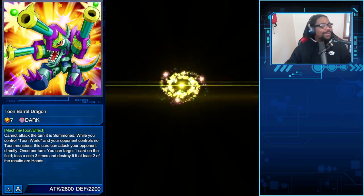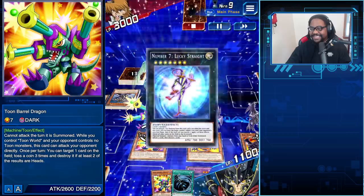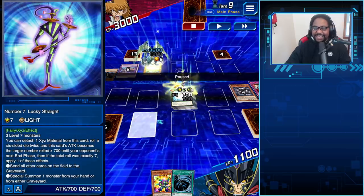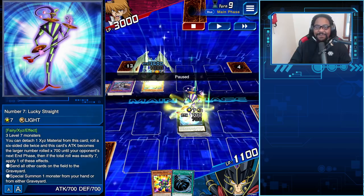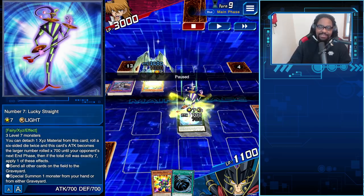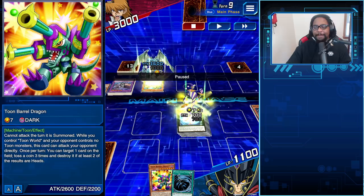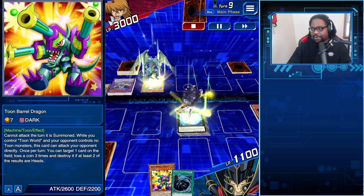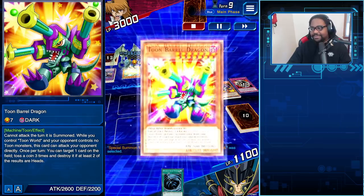There's only one chance — XYZ summon Number 7: Lucky Straight. Lucky Straight's effect is absolutely disgusting: I have three chances to roll a seven and special summon Toon Barrel Dragon to the field, then flip three coins for game. We're just trying to summon one Level 7 monster for free, blow him up, and swing in for game. Can we do it? Roll the dice — five. Roll the dice — nine. Two — clap time. Say good night.